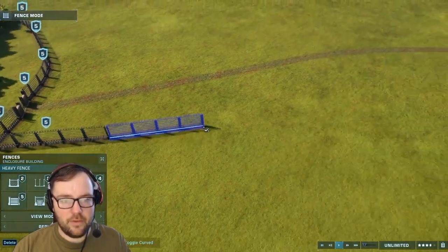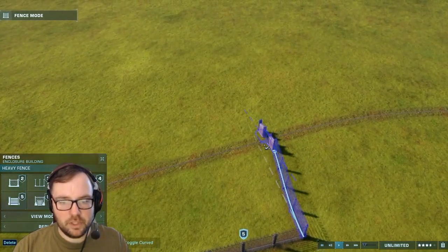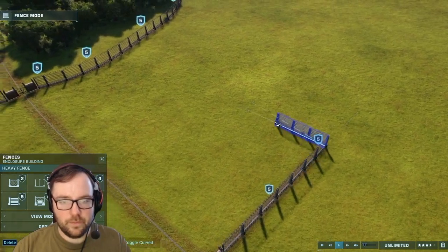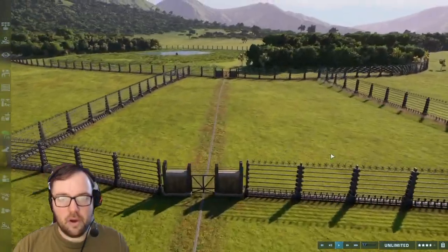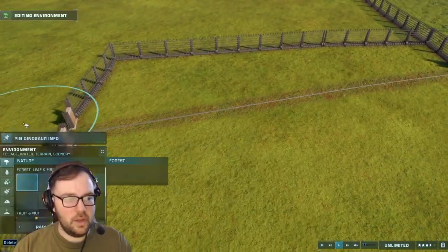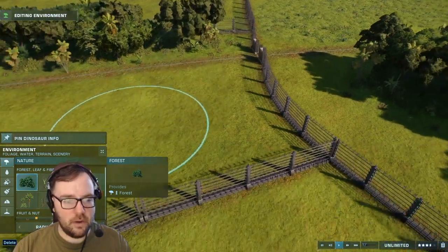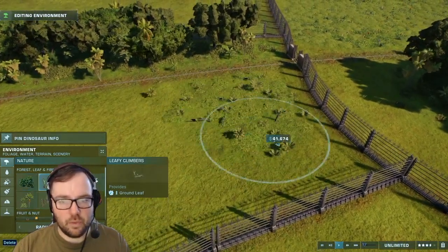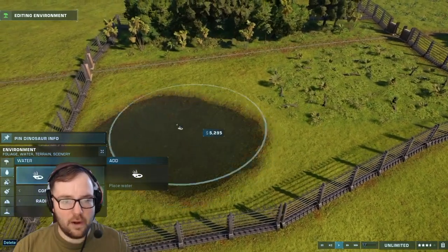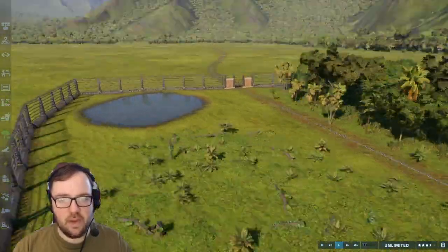So we're going to have something go all the way over here. We need some space between the enclosures that people can just view the dinosaurs in. I'll probably try to make them look nice — maybe add some trees here, some shrubbery, and maybe some water here. That way it looks halfway decent anyway.